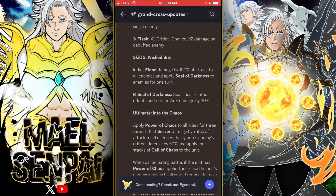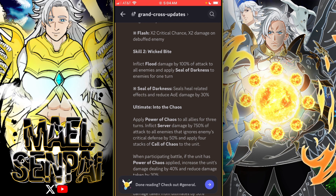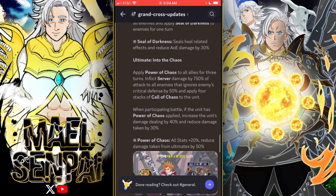Skill 2 is Wicked Bite: inflicts damage by 100% of attack to all enemies and applies Seal of Darkness to enemies for one turn. This is essentially an infect — it seals heal-related effects and reduces AOE damage by 30%.